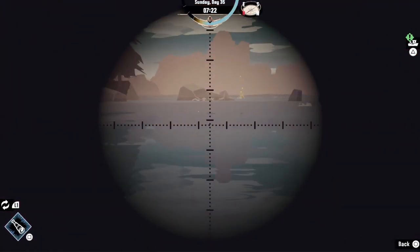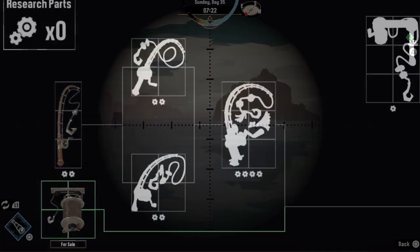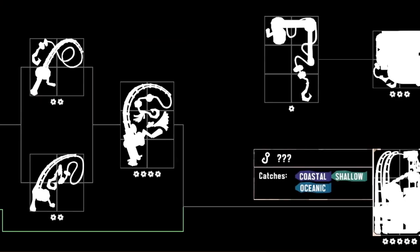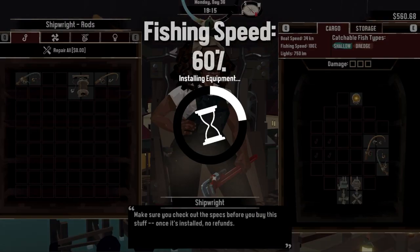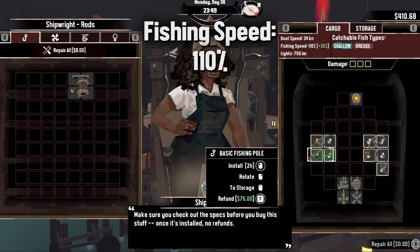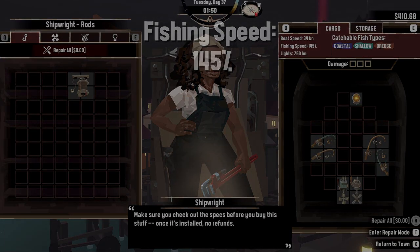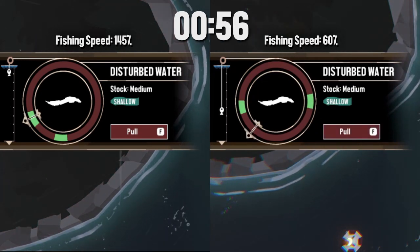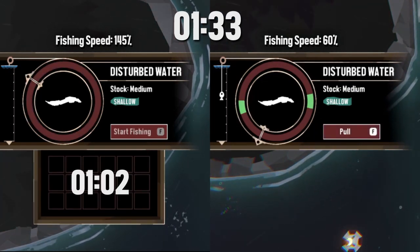Not all fish are caught using the same equipment. There are eight catch types in Dredge, and you'll want as many as you can fit to be prepared. The other benefit of equipping multiple rods is a stacking speed multiplier — the higher your fishing speed, the faster you reel things up. And as always when fishing, it's important to keep an eye on the time.